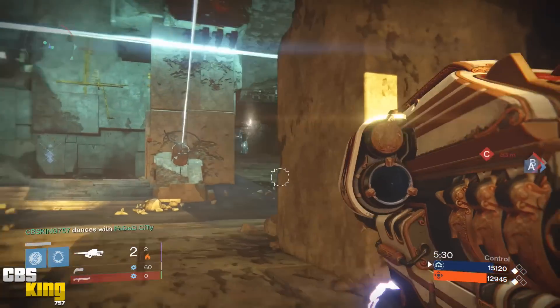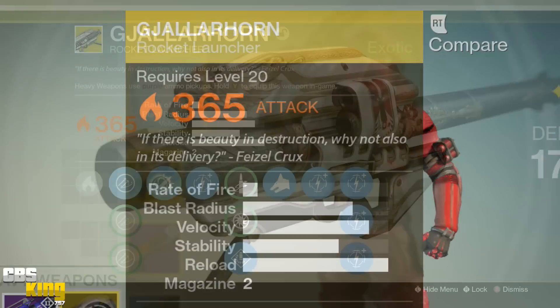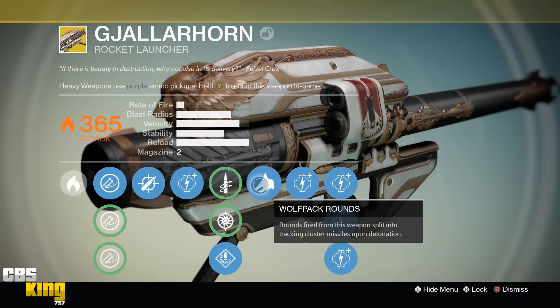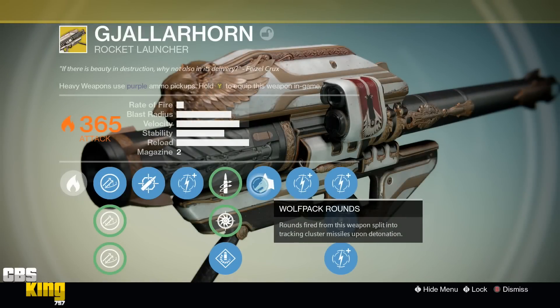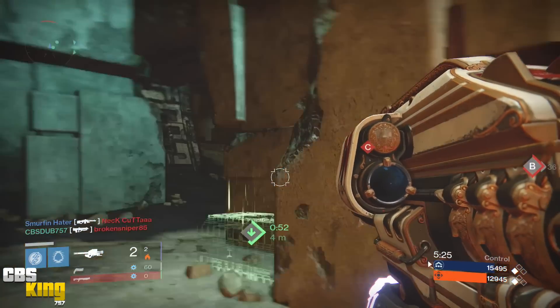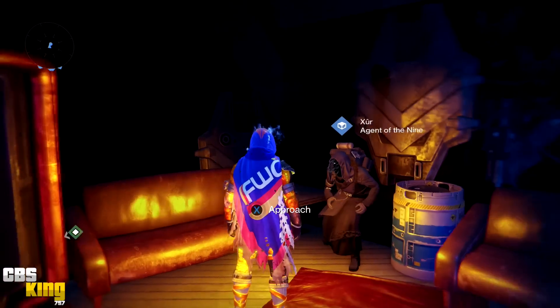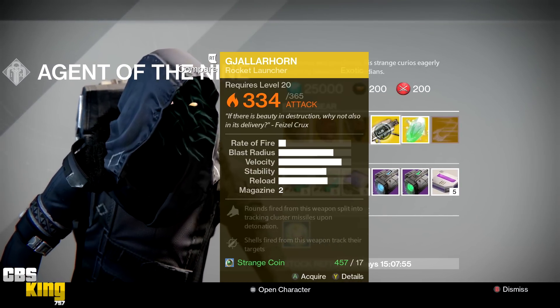The Gjallarhorn's description reads: 'If there is beauty in destruction, why not also in its delivery? — Feisel Crux.' Its perks start with Tracking — shells fired from this weapon track their targets. The next perks to choose from are Quick Draw, Snapshot Aiming, or Speed Reload. The final perk is Wolfpack Rounds — rounds fired from this weapon split into tracking cluster missiles upon detonation. Throughout year one, the Gjallarhorn was a very sought-out exotic weapon; some players never got the chance to experience it dropping in the raid while others got it multiple times.